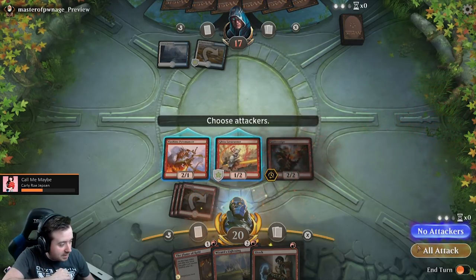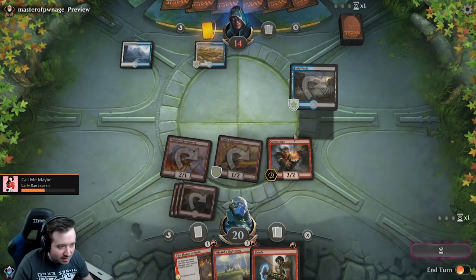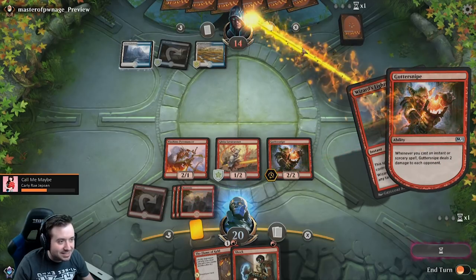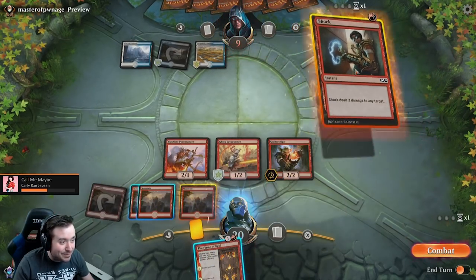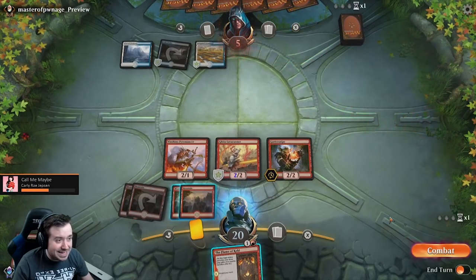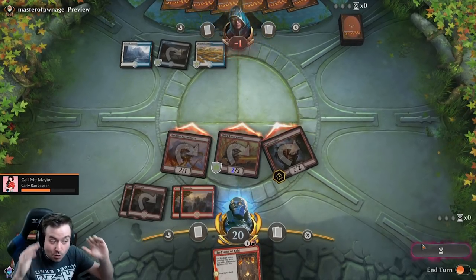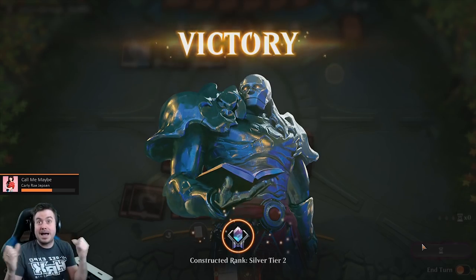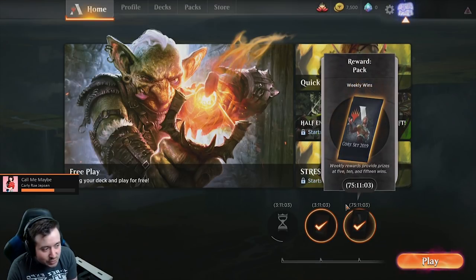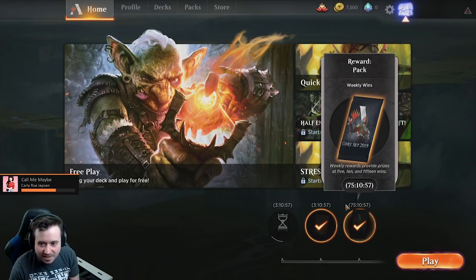If we draw a land we are literally money — draw a land here, we're money. He can't beat this. I had the nut hand, bro. What are you doing? Nice, he says. The power of red deck wins. That was the nuts, dude — literally the nuts. I don't know what else you want from me. Fastest game I've ever had in my whole entire life. I can't think of a better way to end that.